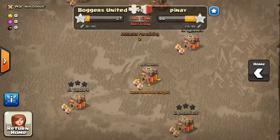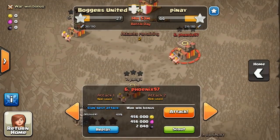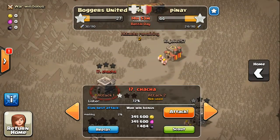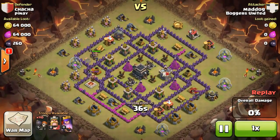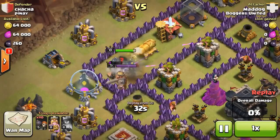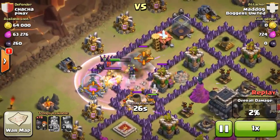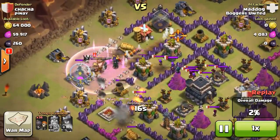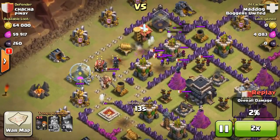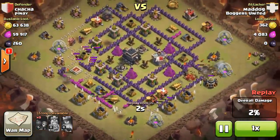We will proceed on to looking at some of my clanmates' attacks. You can see we have scored a number of zero stars. I'd like to show you guys some of the attacks, beginning with this particular raid on number 17, ChaCha, done by MatDoc, who scored 2%. He brought along 110 wallbreakers, focusing at only one point of the base, deploying his heroes and eventually all his wallbreakers at the same spot, luring out the CC and destroying almost all the walls. It's a really funny raid, but it won't be as funny as the next one.